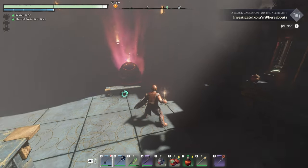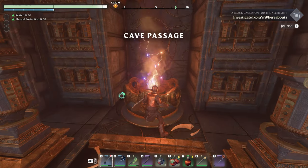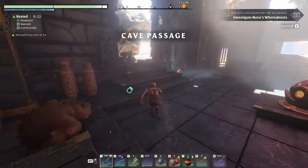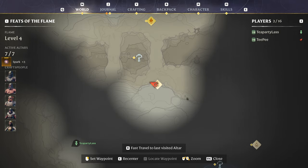There we go — now you're gonna go over here. I'll show you where we are on the map. The Flame Sanctum — here's your Pillars of Creation.